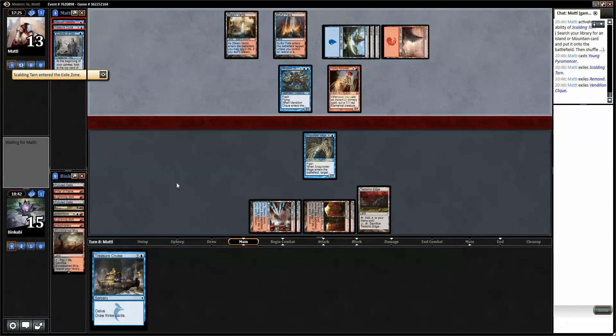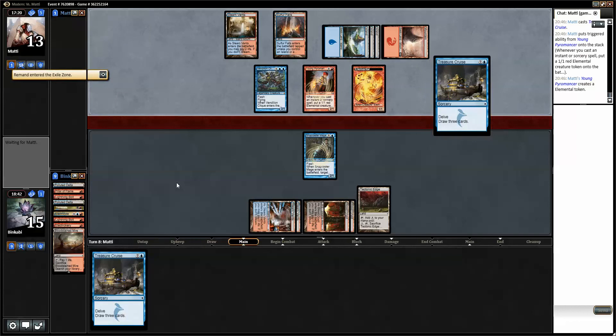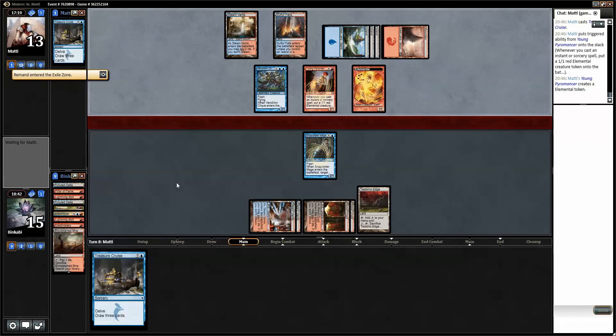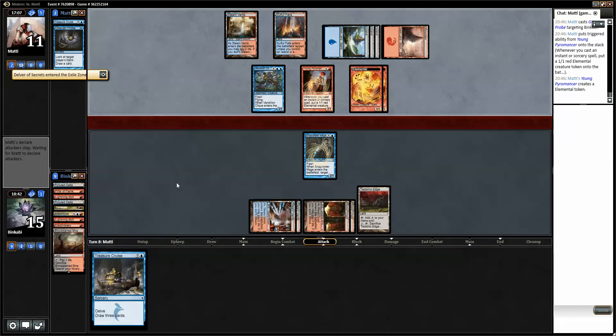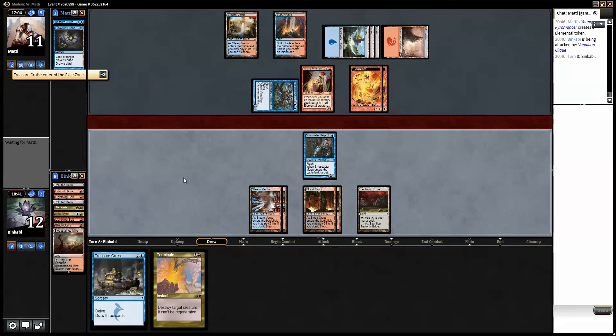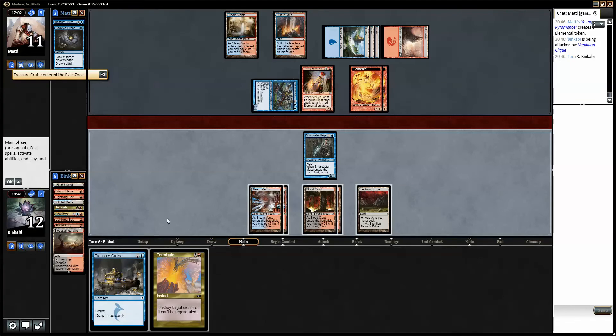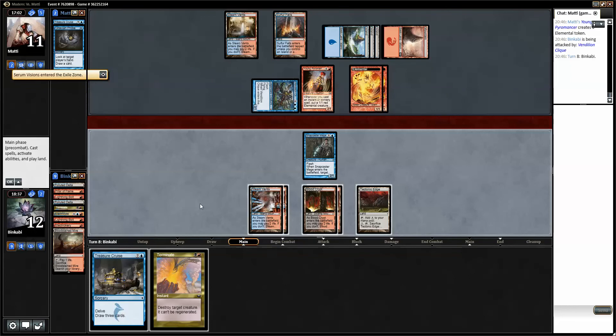This plays around Mana Leak and Remand, where it doesn't play around something like Spell Pierce very well. But what can you do? I need to resolve this. Don't need that, don't need that, and probably not that either. I guess we just let's Terminate that. And I guess I might as well bolt that while I'm at it. So that first Treasure Cruise was a stabilizer — now I need basically one more, or a Batterskull, or something to tip the game into my favor. But two Treasure Cruises way before mine is very hard to beat.